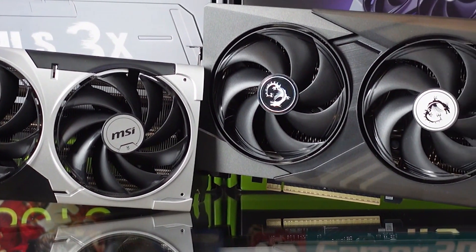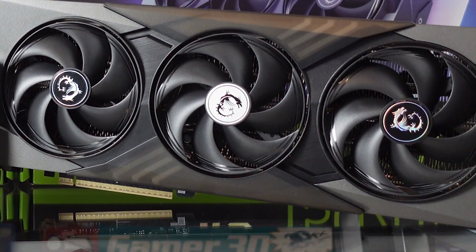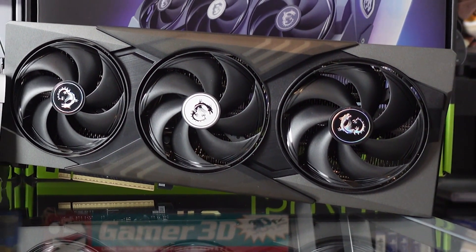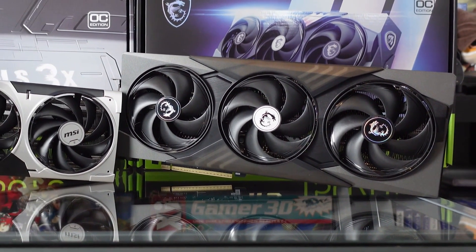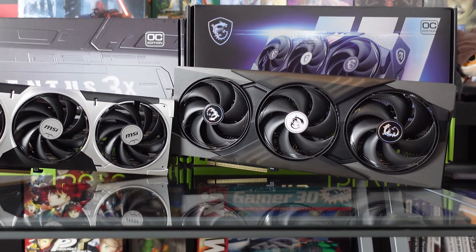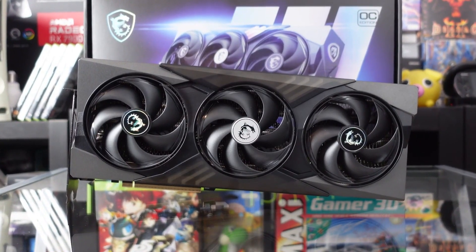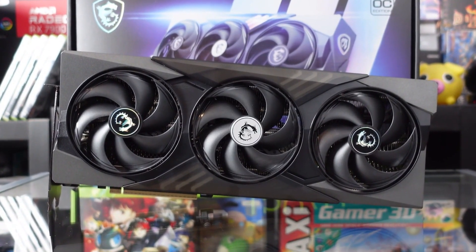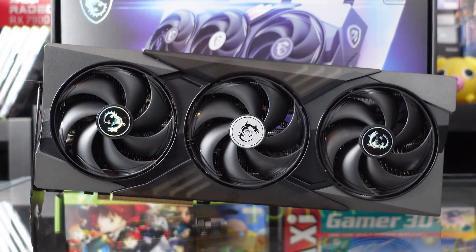Naturally, the larger card also has a larger heatsink compared to the Ventus. The fans are wider too — about a centimeter more in diameter, roughly 8.5 to 9.5 cm compared to the Ventus. The card is also heavier at 1.3 kg for the Gaming Trio, versus 1.1 kg for the Ventus. It's more gamer-oriented than the Ventus — no surprise there, it's written in big letters on the box.